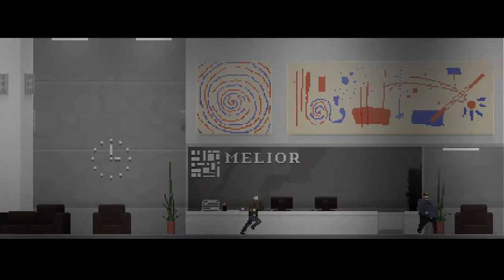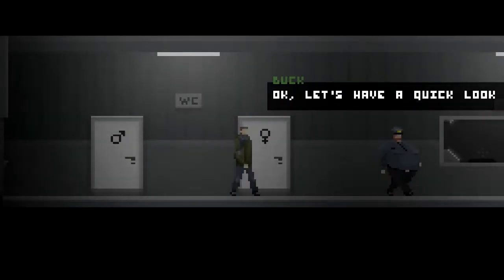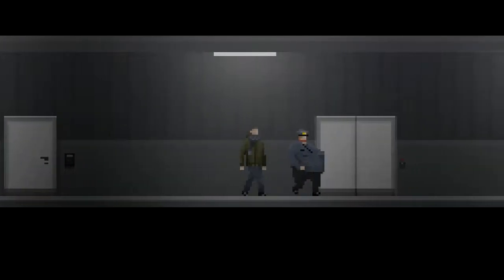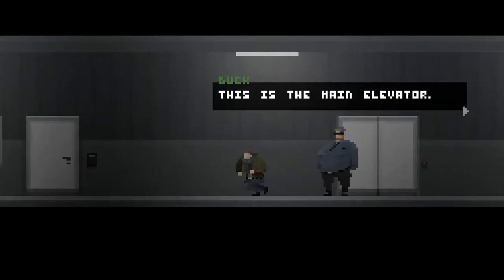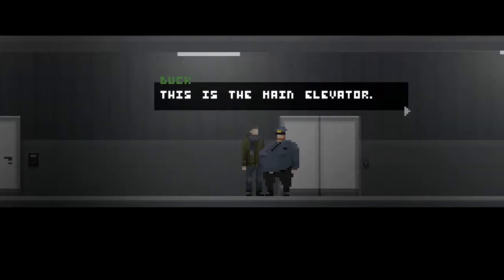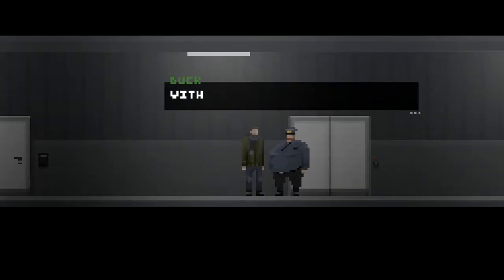This is the main hall — stay behind me, come on. Slow down, you move fast. Let's have a quick look around, follow me. This is the mine elevator — with it you can access every floor in the sector. You need to have a couple of rounds up there each night, just to satisfy our boss. Nothing really happens.